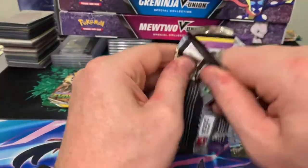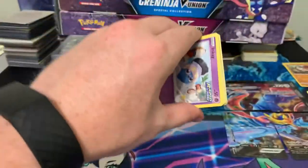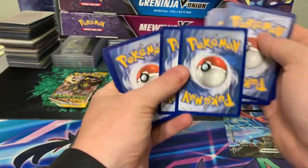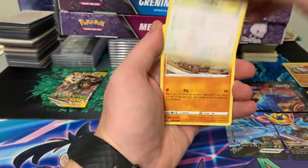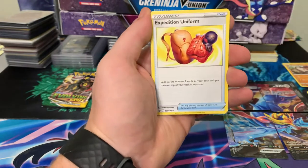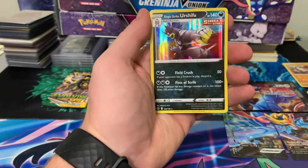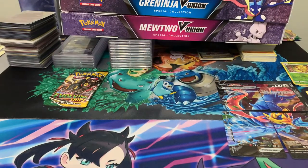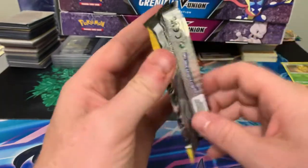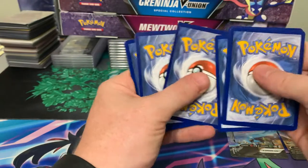Third pack is Chilling Rain. Moltres and Blaziken gold and Snorlax gold are the ones you want - either one is about a hundred dollar card each. From Evolving Skies, we're looking for the V-Max cards - there's a couple of $200-$300 cards in that set, including the Umbreon V-Max and Espeon V-Max.